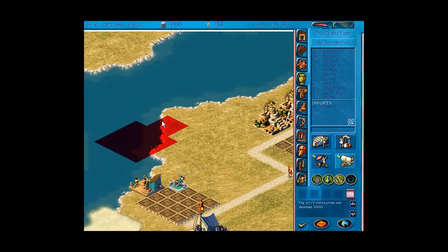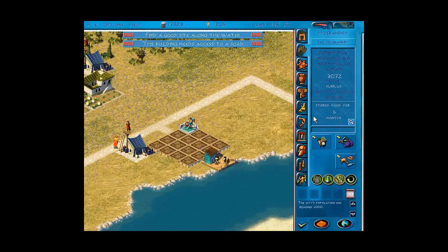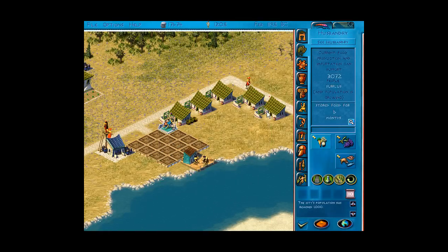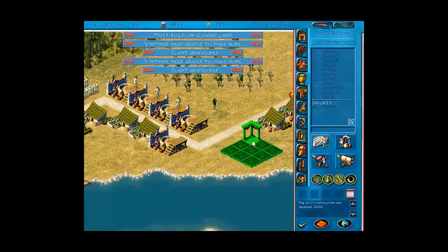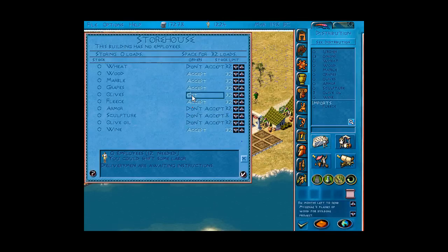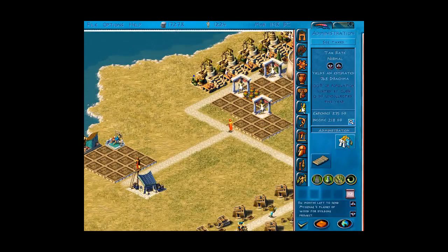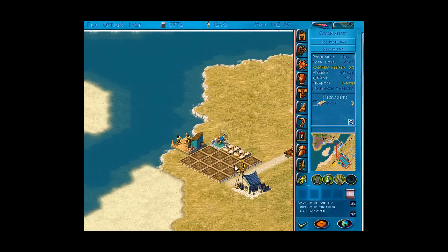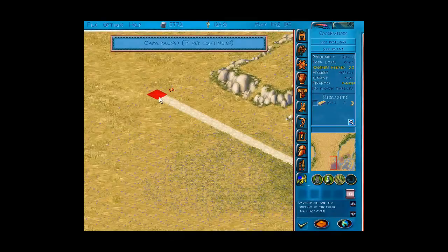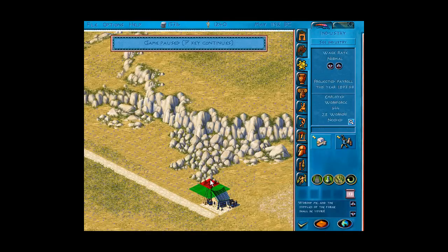Now, Egypt likes to buy wine, so I'm going to show you how I make it. This is done with growers lodges again — plant grapevines and build wineries. This is much the same as olive oil production just with different techniques. If you want to sell something, you right-click on the pier and press buy, import or export on that particular resource. I like to match the amount — so if you're importing 36 a year of a source, set it to 36 so you're not buying too much or overstocking, but have enough to survive.